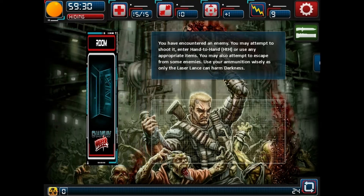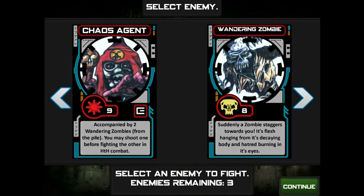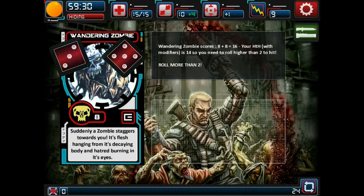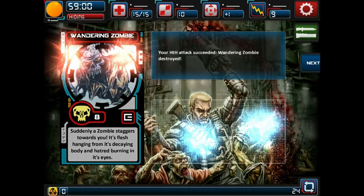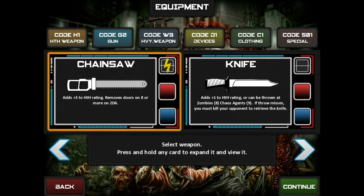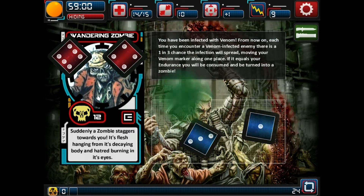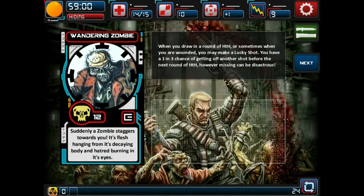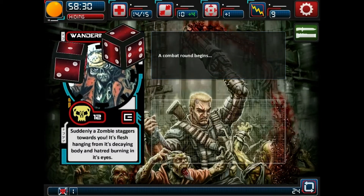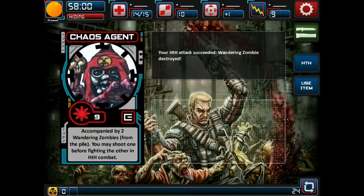So let's take a look at how this game plays. At the beginning of your turn you turn over a random card off the top of the house deck. The one I drew spawns more monsters, so it's not a great start. Chaos agents eat up a lot of your time because you have to battle them plus two or three other creatures. Since my rolls at the beginning of the game were rather poor, I pretty much don't have any decent weapons with me.